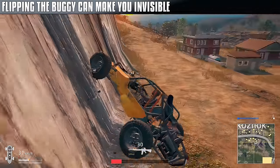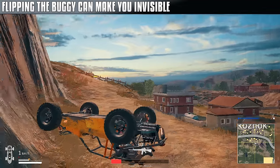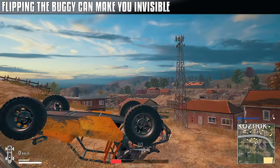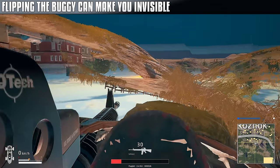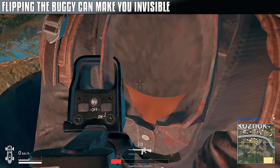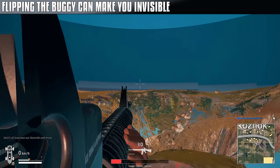Flipping the buggy can make you invisible if you get the exact right angle and then switch to the second seat. It's not an exact science, but there's also a weird glitchy part: when you view out, you can look through the ground and somehow you're looking towards yourself, which looks a little freaky. Then we spot a guy through the mountain, and see him at the top as well.